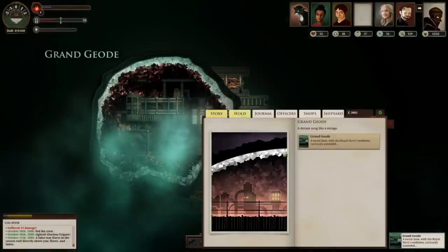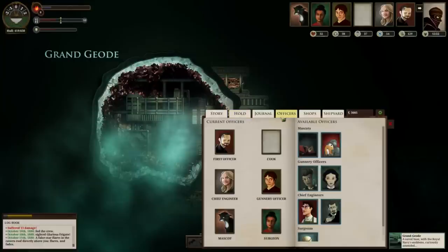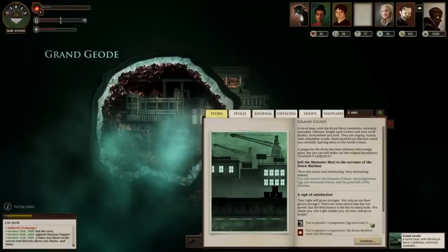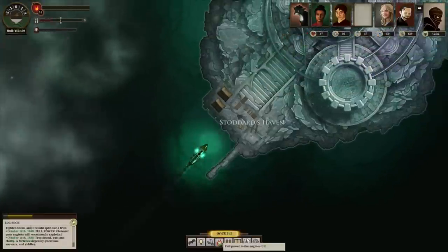Once you've finished the Cannoneer's quest and got the Memento Mori, head to Grand Geode and get it from the Gunnery Officer. It's quite a short story and not actually that difficult — just a lot of travelling. You'll receive one Element of Dawn, one Judgment's Egg (definitely keep that), 1,000 echoes, and the Gratitude of the Machine. That's currently the only way to get an Element of Dawn.